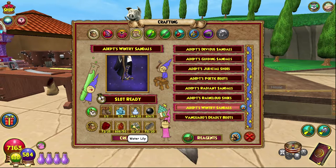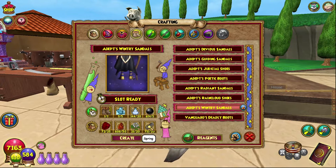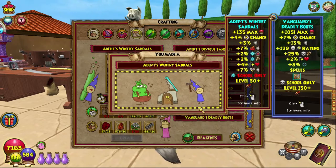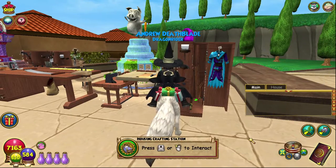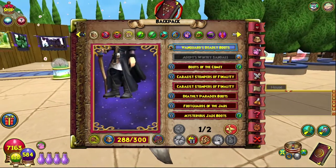And Water Lilies — I recommend just getting Cattails; again, I have videos on that as well. Spring — they drop from moss bosses; I'm having a real issue speaking today! But there are usually quite a few in the Bizarre, so I would recommend that. And there we go — Adept's Wintry Sandals.